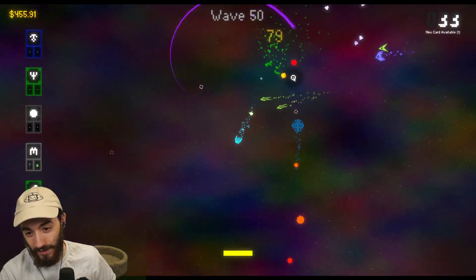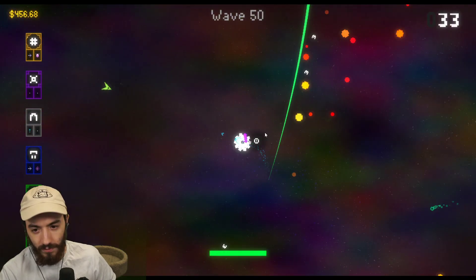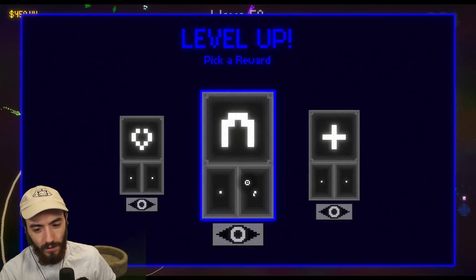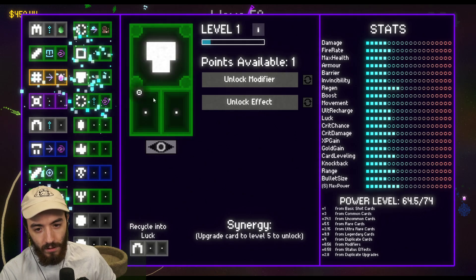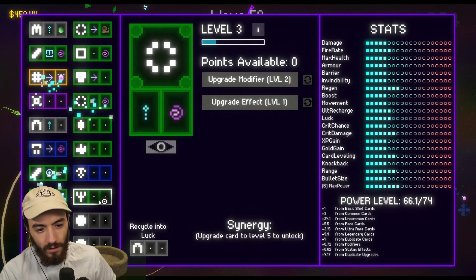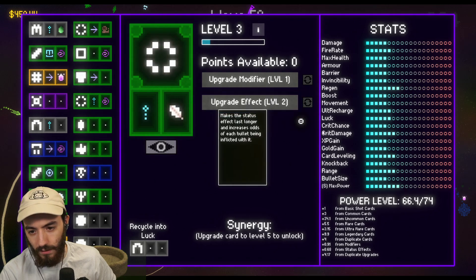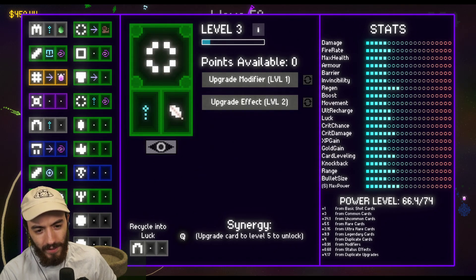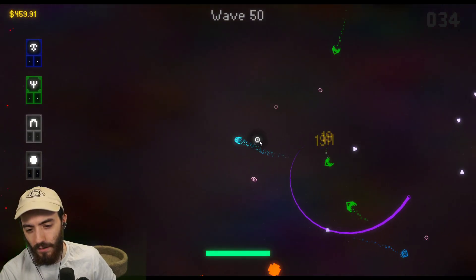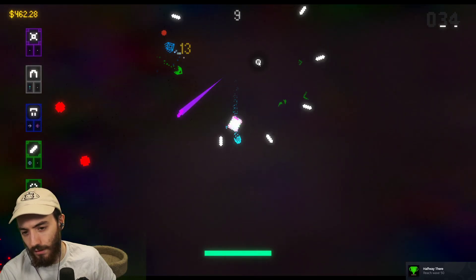I have half my health. I honestly think I'm not going to win this run. Let's get Fire Raid up — maybe I should be upgrading all my cards. I can upgrade all my cards now. They all have some stuff — unlock modifier, unlock effect, upgrade. Leveling up also seems to give you your health back.